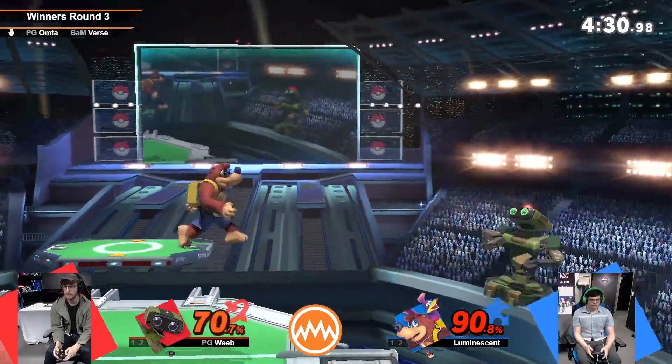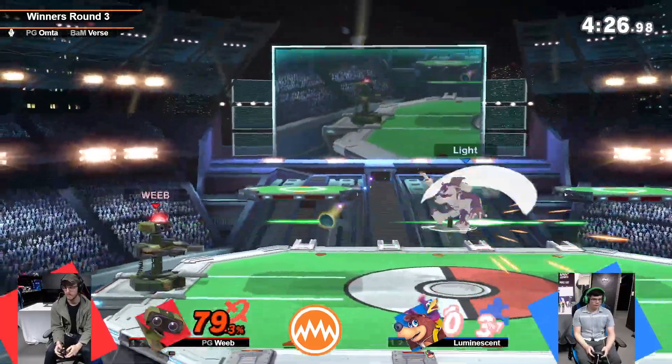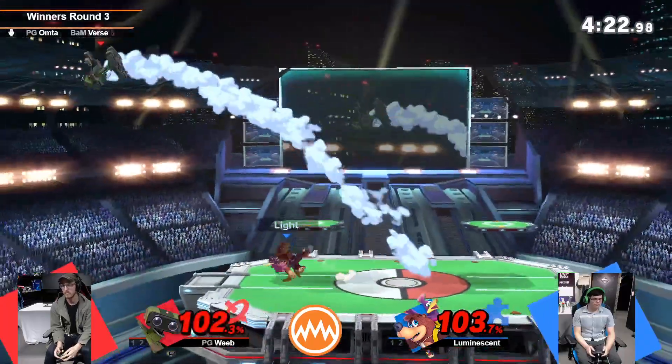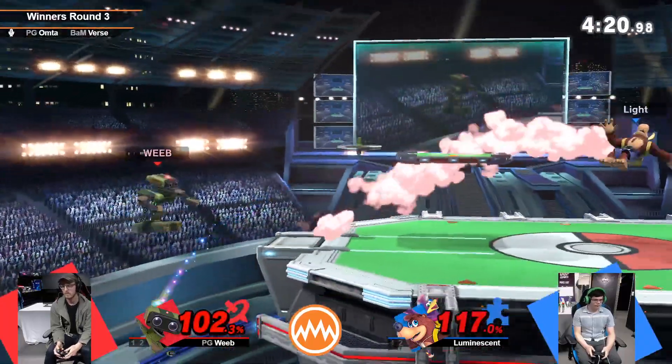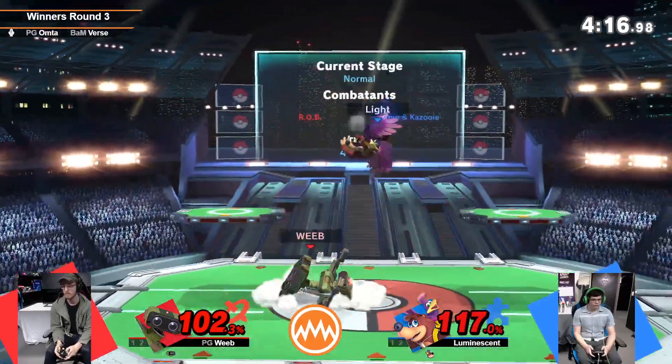Oh, that was nice. Side B coverage on the platform. So at this percent, nothing is true out of down tilt. If you mash out, unless you're at 80%, you can't get anything. But what he is going for is the drag downs off of the nail.